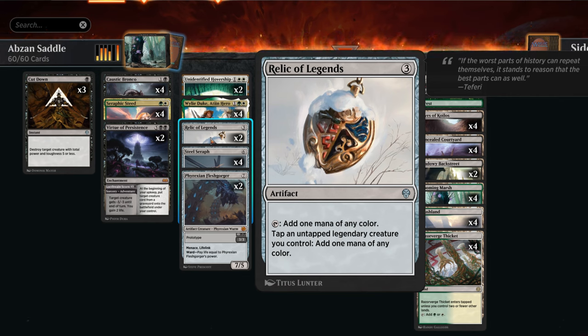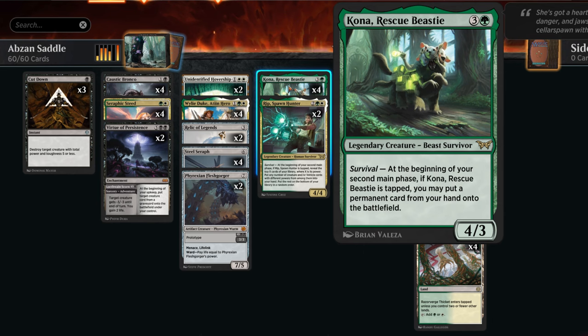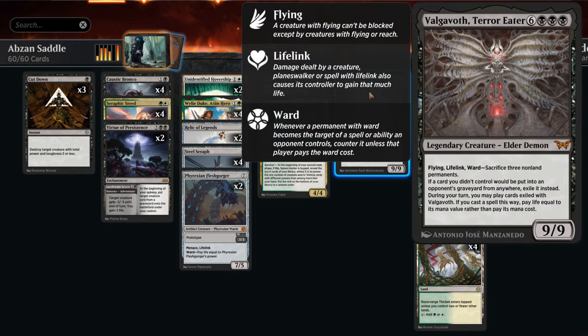Relic of Legends is another way we can tap our legendary creatures to make mana, helping us empty our hand and enabling Kona. A turn three Relic into a turn four Kona lets us immediately tap it, and best case we could cheat a Valgavoth, Terror Eater onto the battlefield — a nine mana 9/9 with flying, lifelink, and ward that makes the opponent sacrifice three non-land permanents to target it. If a card the opponent controlled would go to their graveyard, we exile it instead, and during our turn we may play those cards by paying life.